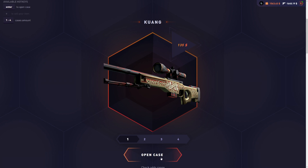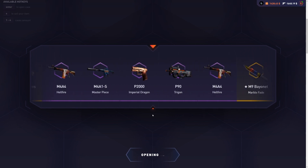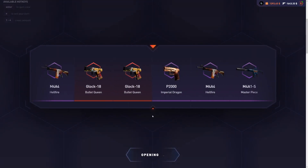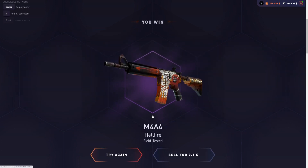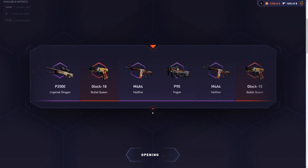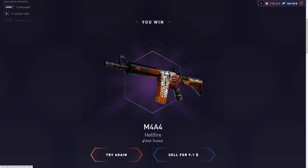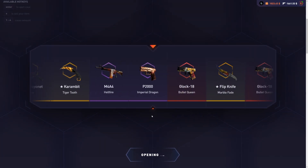Let's start opening Gwon cases and see if this case can beat the Metal Monkey case. Starting it off with $3 — terrible start, but it doesn't mean much. Let's see a sticker or something good. Okay, it's better than $3 but it's still pretty garbage. We're doing pretty bad — three bad items in a row. Gwon case, I expect better.